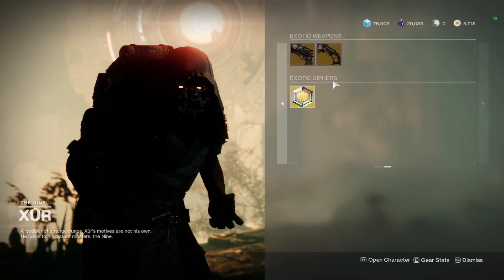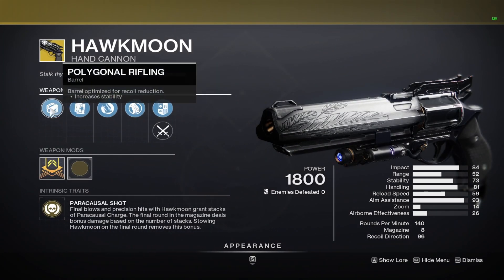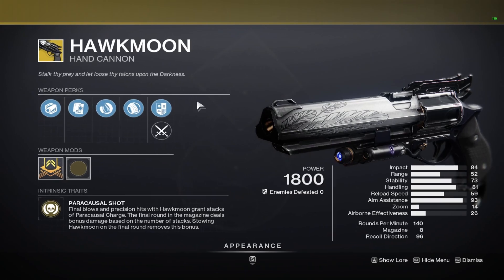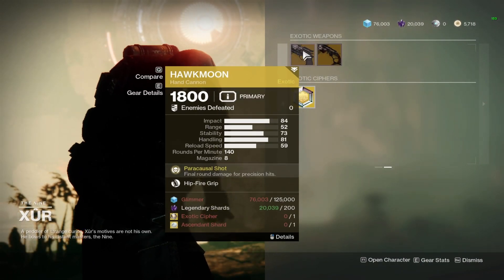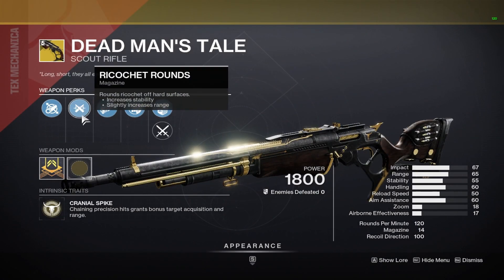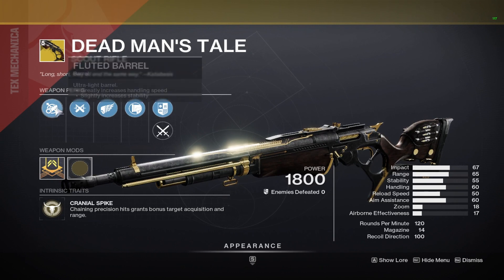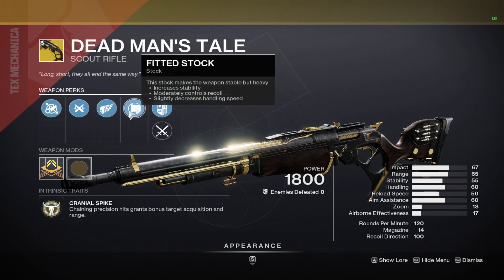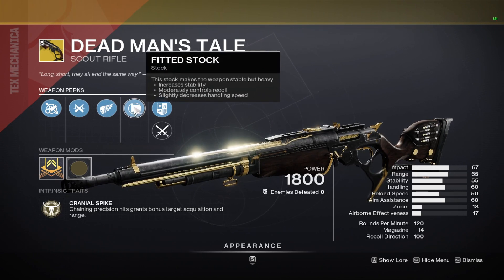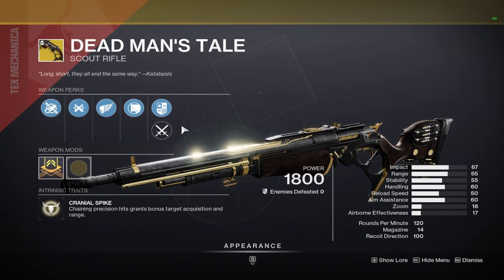Moving on to our final weapons, we have the Hawkmoon and DMT. For Hawkmoon, we have Hipfire Grip with Polygonal Rifling, Alloy Magazine, Hipfire Grip, and Polymer Grip — I would say skip on this. We have three more weeks of Hawkmoons to see what we get, so this is not the roll I would recommend. For DMT, we have a Killing Wind roll with Fluted Barrel, Ricochet Rounds, Killing Wind, and Fitted Stock. Not a terrible roll — I normally like Vorpal on this, but it does not have Vorpal this week. I would prefer Fullbore, Ricochet Rounds, Vorpal, and Handlaid Stock, but we have Fitted Stock, which is not terrible. There are better rolls of the DMT out there, but if you guys want a decent one, this is not a terrible one to pick up.